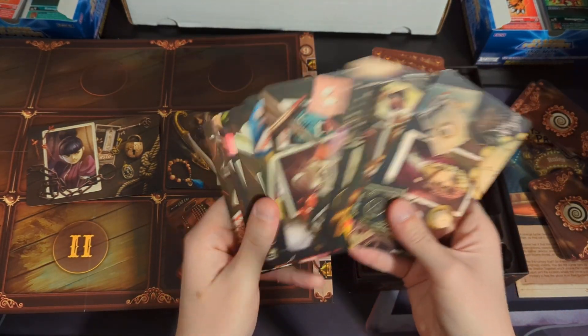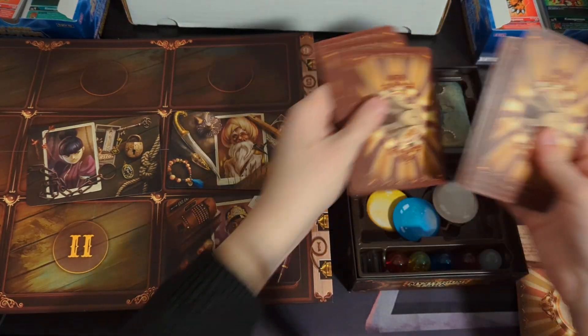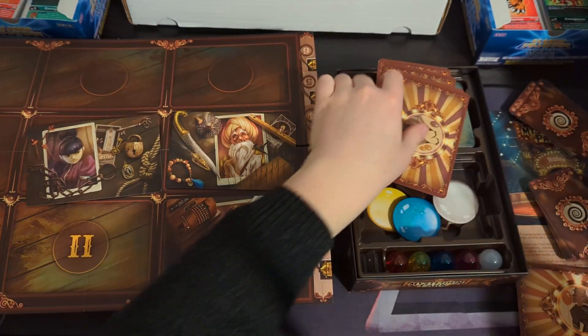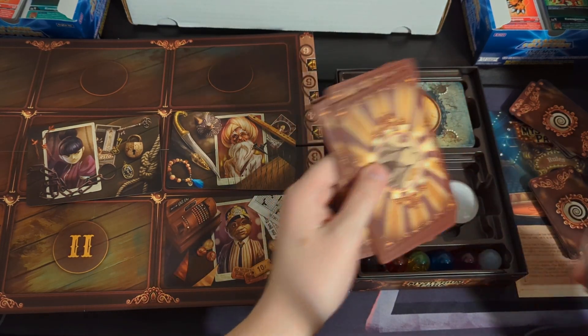Person cards — obviously people in the carnival — and then location cards, locations around the carnival. I think it's just people and locations, and that's it.